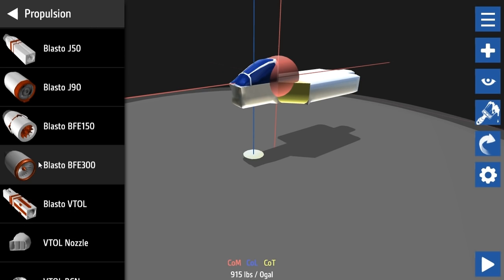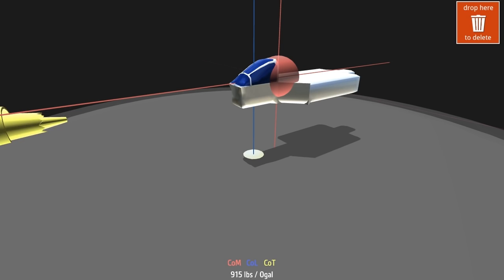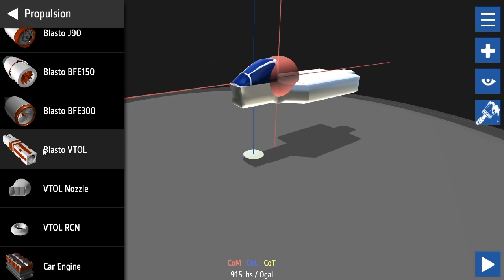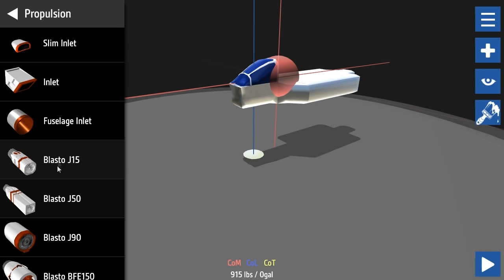You can make cars too - there are car engines. There's a vertical takeoff and landing engine as well. Some of these things are huge. We've done propellers, let's go for a goddamn Blasto jet - screw it!